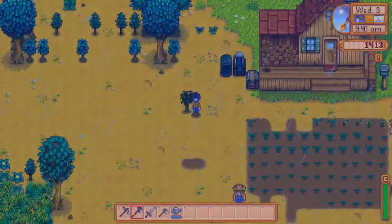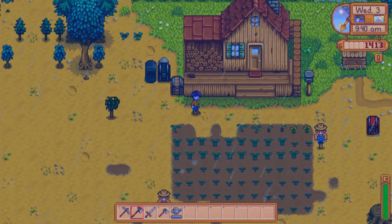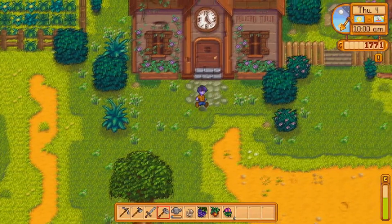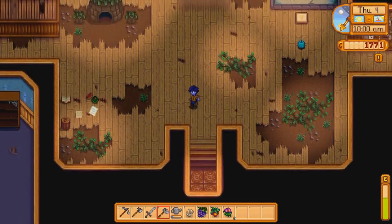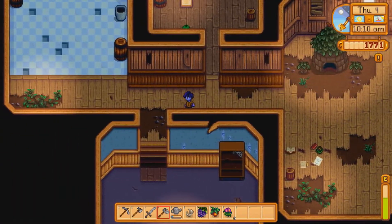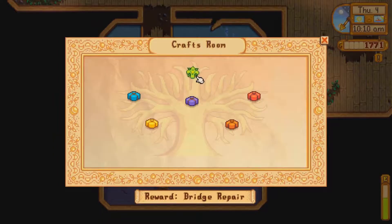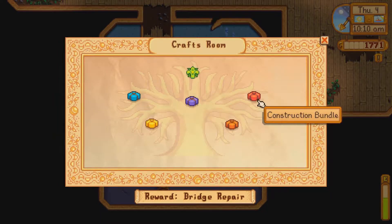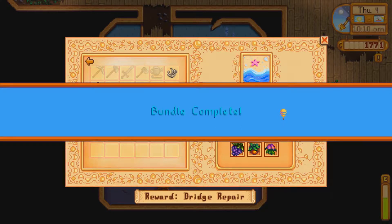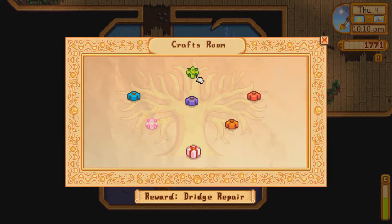Here's the apple tree — we've got a little ways to go. Let me skip ahead a couple of days and do some harvesting. I happened to be out and got everything I need for the summer foraging bundle — it's only grape, spice berry, and sweet pea — so I figured why not stop and put it in and get the seeds. That'll give me some more money. And there are my summer seeds.